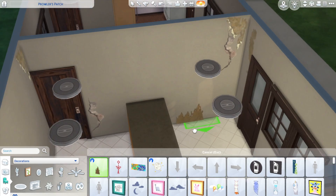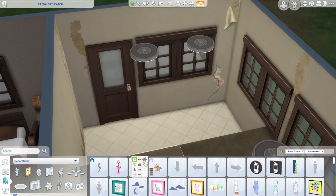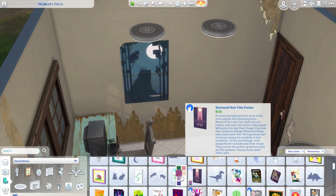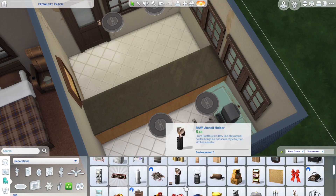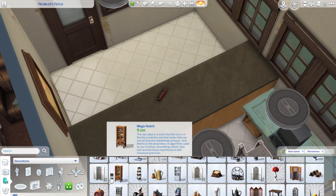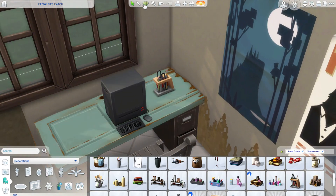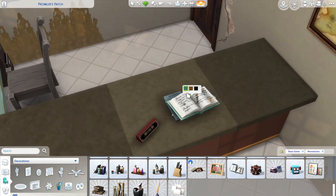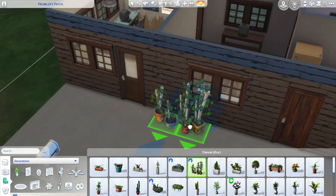I did not include a laundry facility on this lot because I'm using base game and the werewolves pack only — nothing else. This is in Moonwood Mill and it's for the werewolves, hence it being extremely run down. I wanted it to fit in with all the other commercial-type buildings in the area like the library. Your sim could keep the motel really well and still get a high rating, so that won't be an issue. This is just the way it's visually decorated.